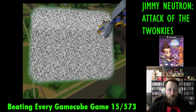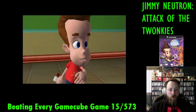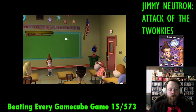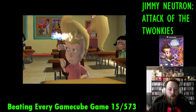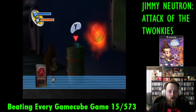In Jimmy Neutron Attack of the Twonkeys, we're going to go through the new game to consider this one complete. The game starts with a cutscene to set up the plot of visiting a comet. This is done like an episode of the show and has all the same voice actors. It even kind of looks like the cartoon. I immediately started to remember all the characters' names and how they act.